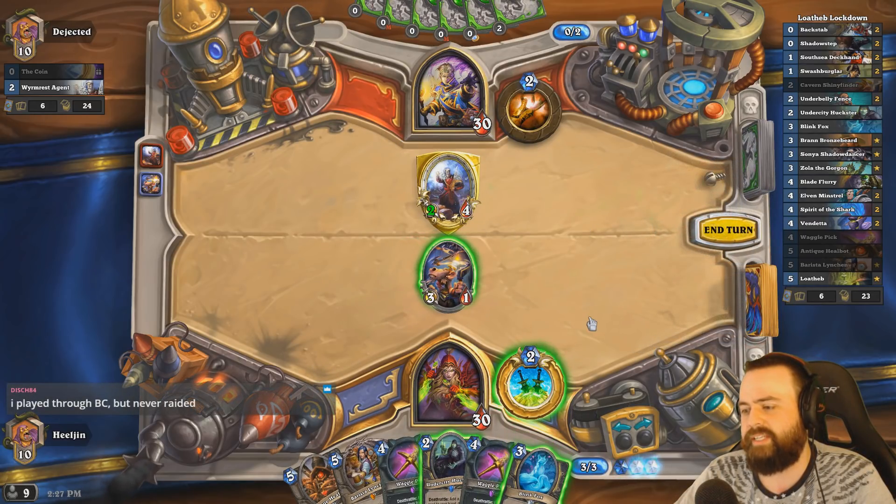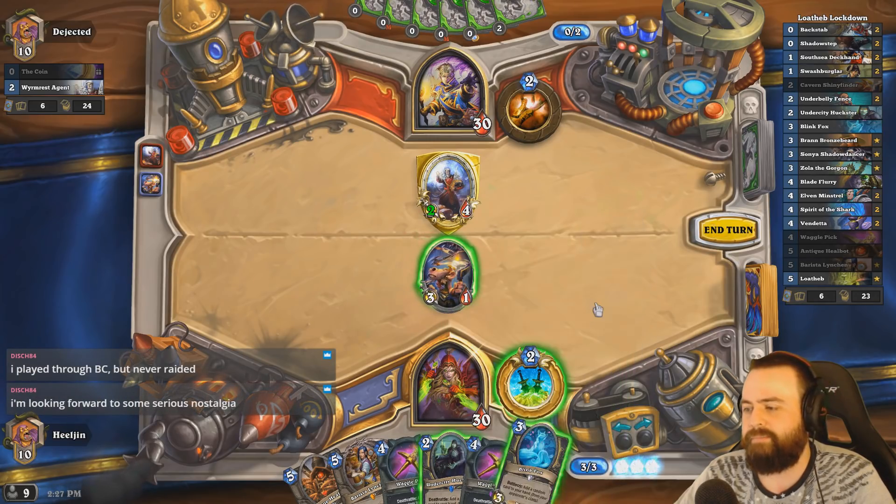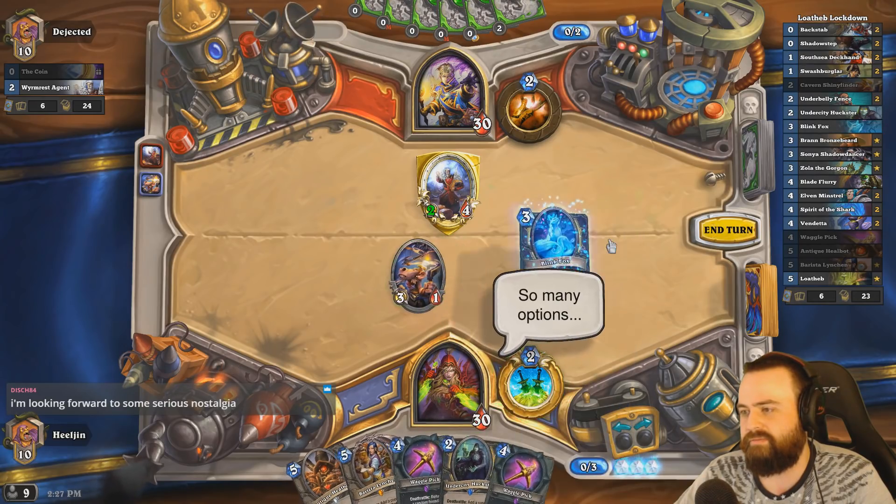We can kill this guy — there's some reason to kill this guy. It's basically Blink Rogue. The problem with the weapon is that I'm gonna do this next turn, so let's just do this.